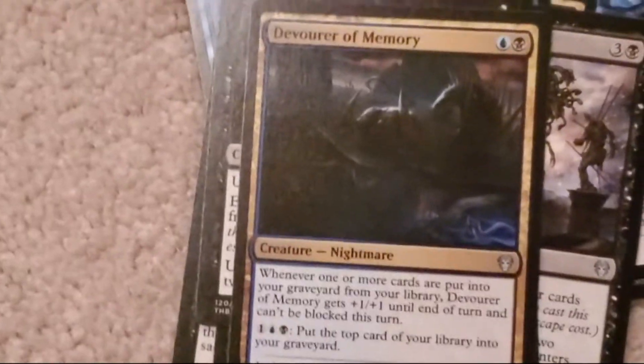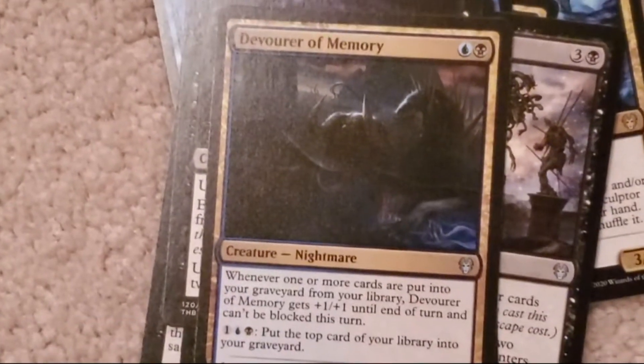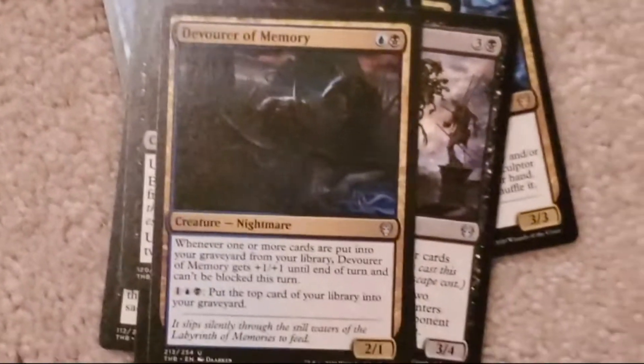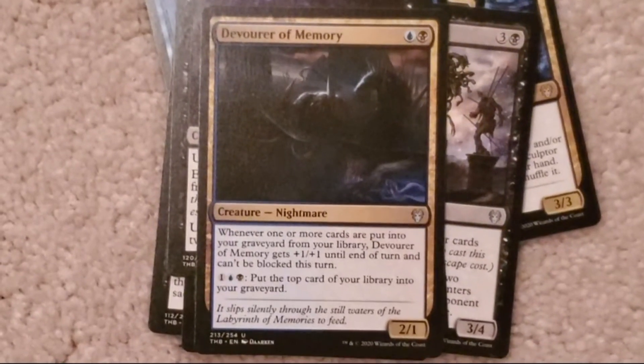Devourer of Memory: one colorless, one blue, one black. Two, one. Whenever one or more cards are put into your graveyard from your library, Devourer of Memory gets plus one plus one until end of turn and can't be blocked this turn. One blue and black: put the top card of your library into your graveyard.